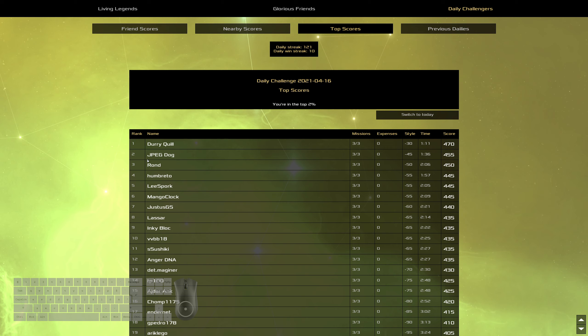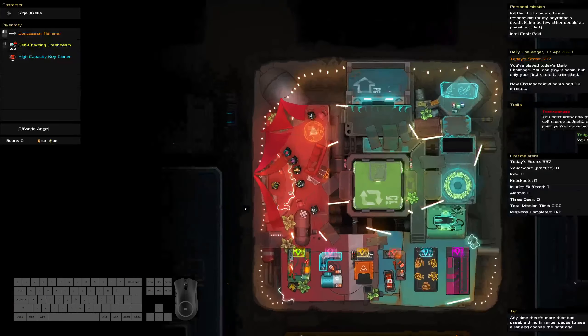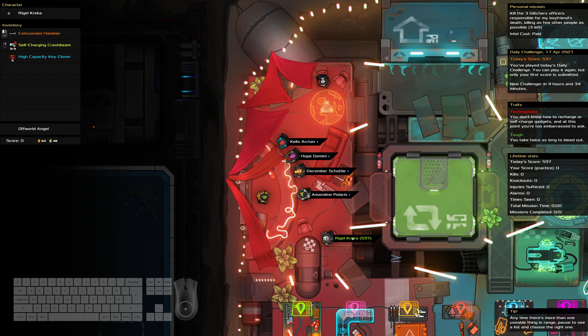We have JPEGDog in second, Rond in third, Umbretto in fourth, and Lee Spork in fifth. Good job, everybody. And with that, that is the end of today's daily challenge — Challenge Saturday. As always, thank you for watching, and I hope to see you tomorrow.